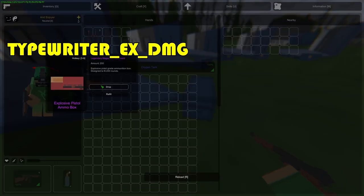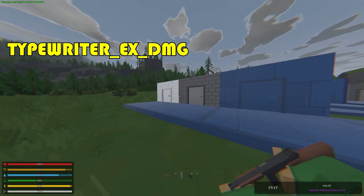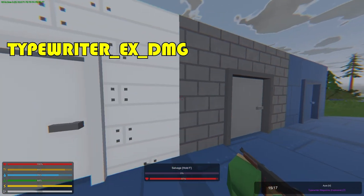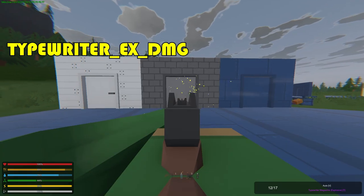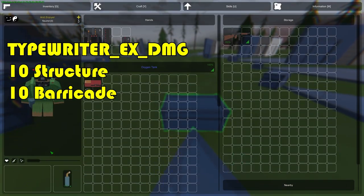Going on to the Typewriter — it has 200 rounds in the box and can carry 17 rounds in the magazine. The Typewriter does 10 structure damage and 10 barricade damage.